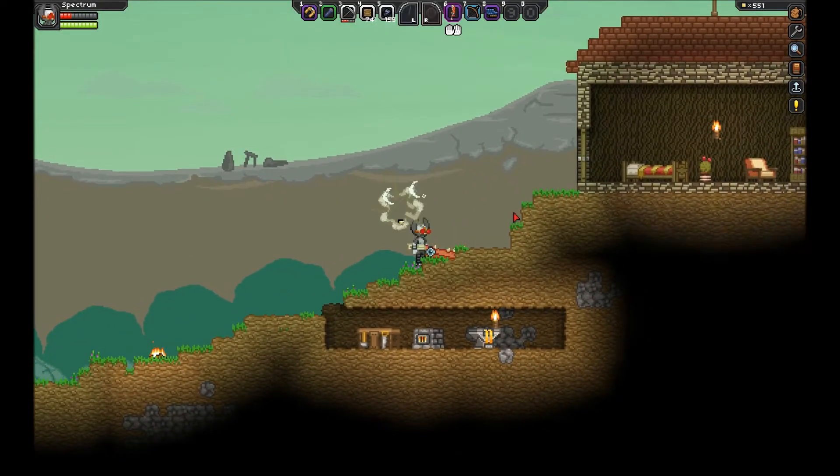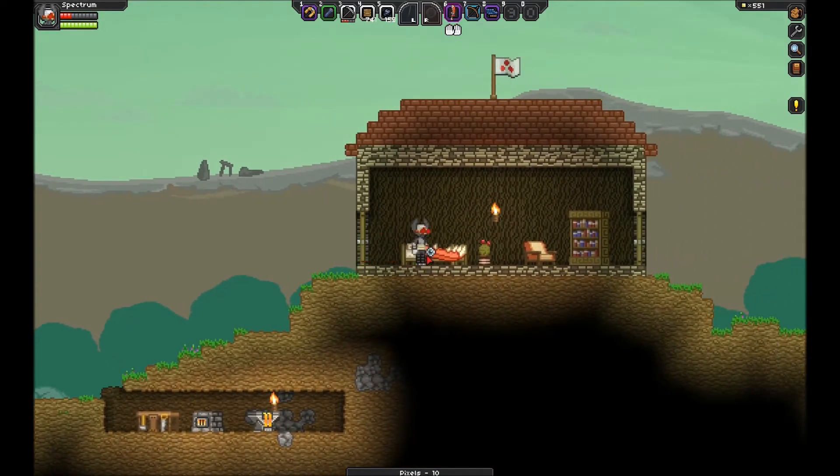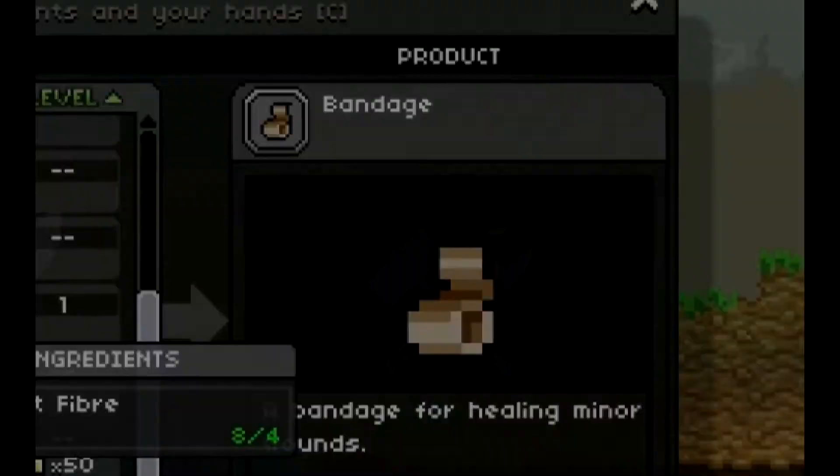Number 2: Your health won't automatically regenerate. This means you should be a lot more careful in fights. To get health back when it's lost, try sleeping in a bed or crafting some bandages out of the vines that you've knocked down.